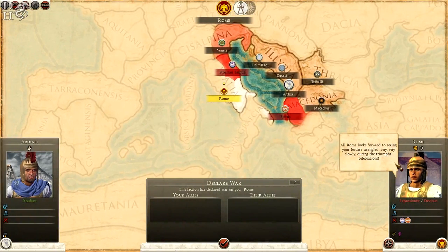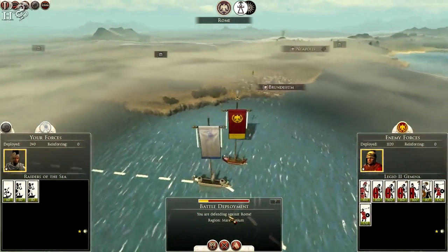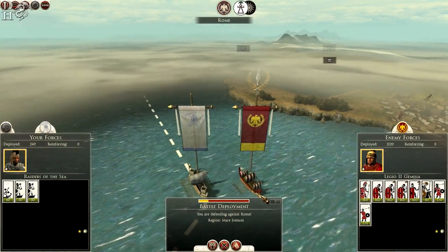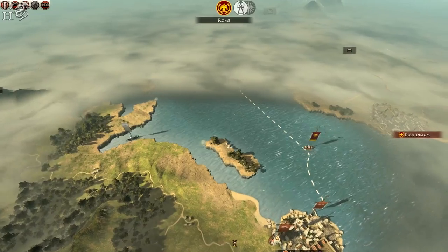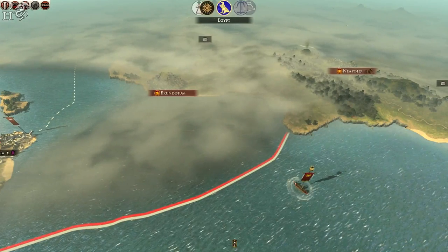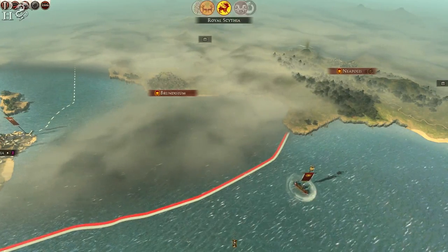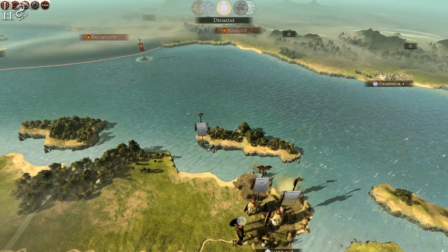Rome has declared war on me — the first enemy of the campaign! They're attacking my ships — I'm going to retreat. They can't reach me further up here so the ships are saved. Now I've got a war with Rome to think about. I'm surprised they were so aggressive this early, but it's quite refreshing to see.